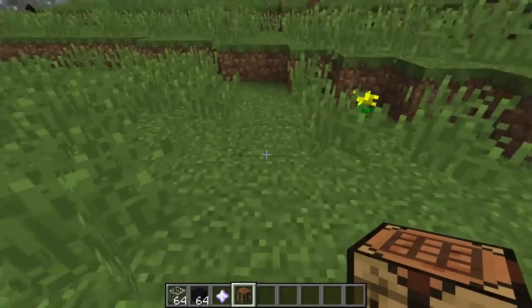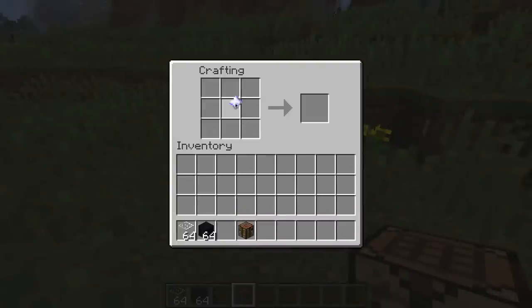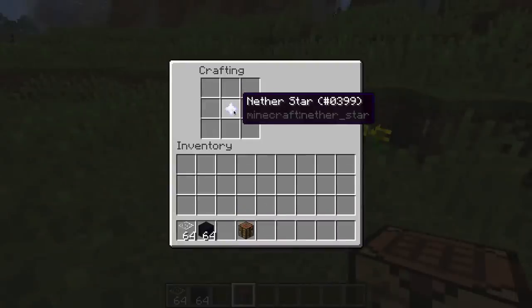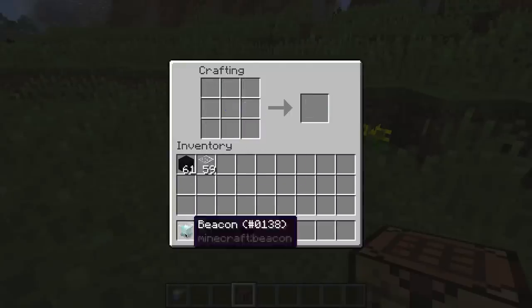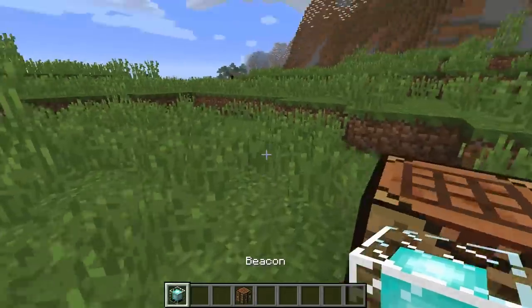But once you do, let me show you how to use it. Here is how you craft a beacon. Once you kill the Wither, you will get the Nether Star. You'll use that as your foundation for the beacon. It uses obsidian on the bottom and glass on the top, and you get this awesome looking block.